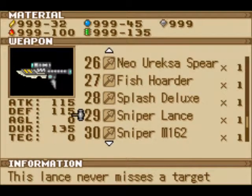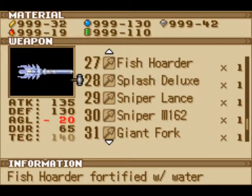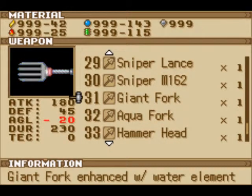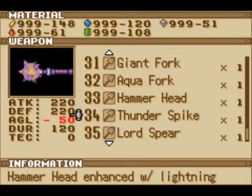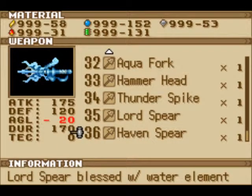From here on out, we get the Sniper Lance and the Sniper M1-2 — we get that from a treasure chest. It's one of the only spears that give you agility. You get the Giant Fork from the Omen Fish — it boasts high durability and high attack, but lowers your agility by a lot. This special one you get from the exhibition match, and if you clear it in a fast enough time, you'll get this — it's probably one of the most powerful spears, but boasts a very heavy agility penalty. Same thing for Hammer Spike, which is even higher — actually the most powerful spear you can get. The last one, from the chest after defeating the Infernal Kirin, is the Lord Spear — the most well-balanced one, and it looks crazy.